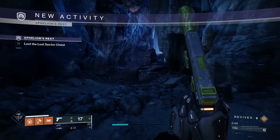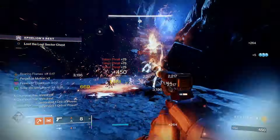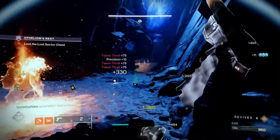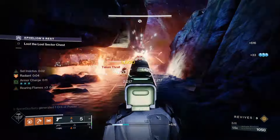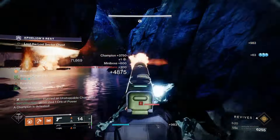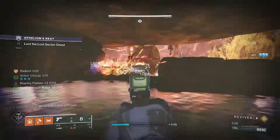Let's hop into the gameplay and show you what this build is about. This build is great for Onslaught, however it only gets better with other support classes because the only heal without a Heal Clip weapon is coming from the sunspots. We can fire and forget a rocket into an enemy — let's see how much damage this does. It finishes him off, yes — he's weakened because of the artifact mods. Recom on Mountaintop is incredible, especially with this build, clearing stuff left and right.